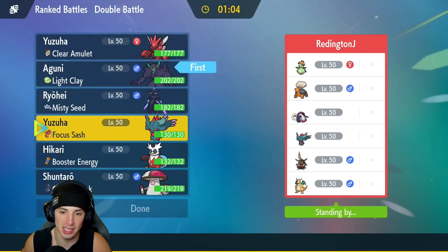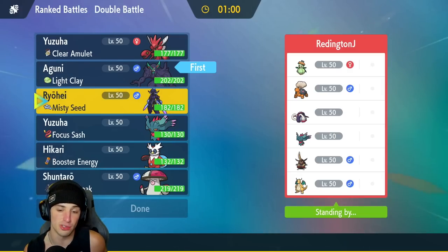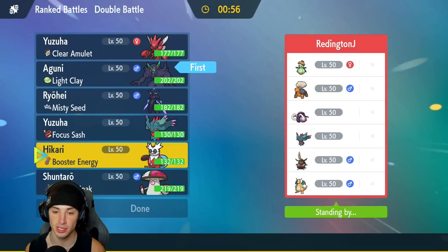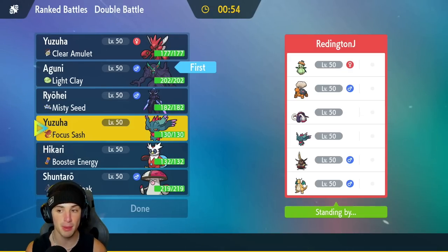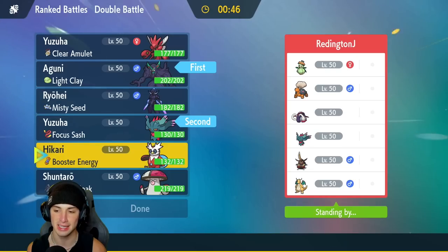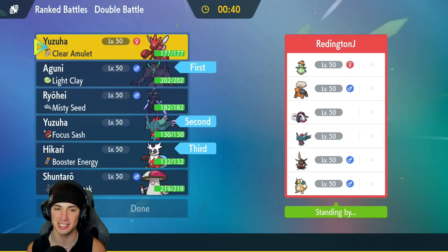Final Pokemon on today's team is Amoonguss — great on the support side and very strong in Trick Room. It's got Regenerator, Covert Cloak, with Protect, Rage Powder, Spore, and Pollen Puff. If you want to rent the team yourself the rental code is at the top right corner. Let's hop on that ranked double ladder and grab some wins with this Scizor Series 2 team.